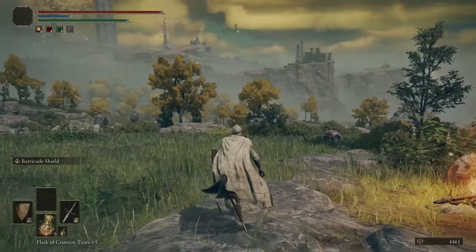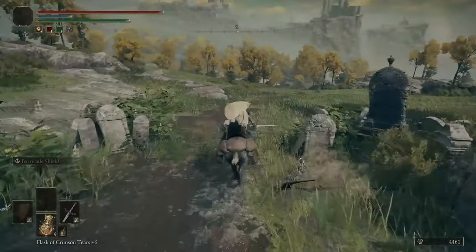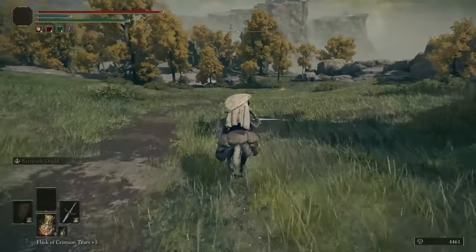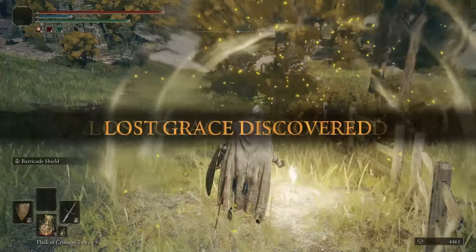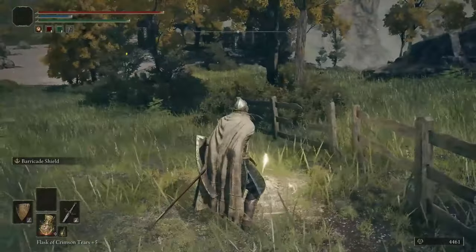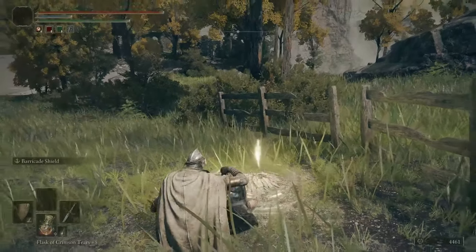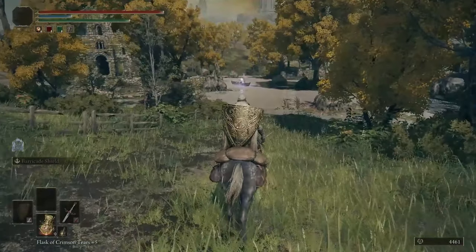Since we're here let's go fight a boss. Follow this path — there's usually an NPC there but I probably accidentally passed a portion of the story by going into Caelid or Liurnia earlier. We'll rest at this grace since there's undead back where that corpse was and I don't want them following me into the boss fight. I'll take the golden vow off my rapier — the bleed probably won't help in this fight anyway. Keep it simple.